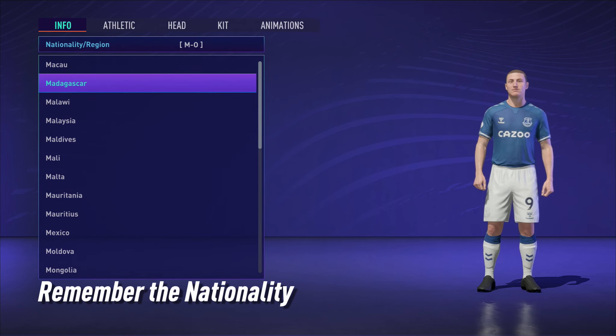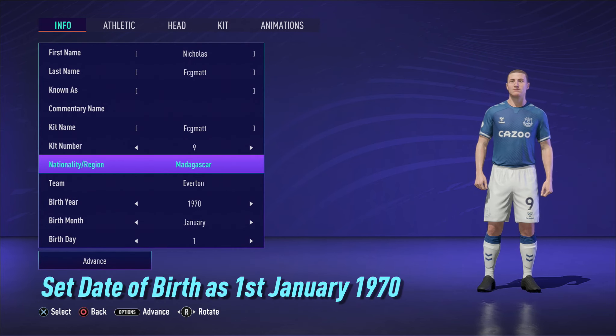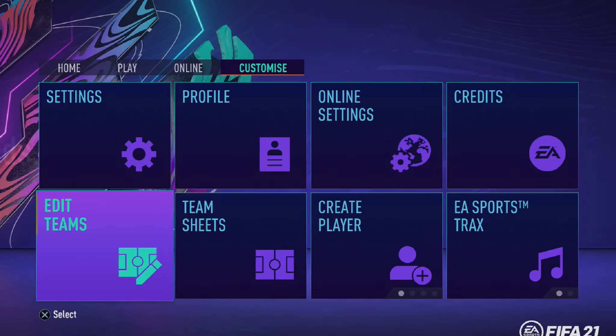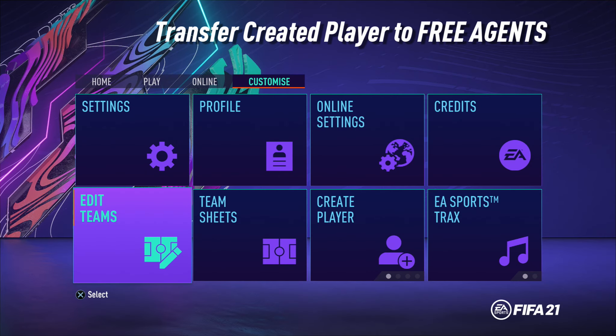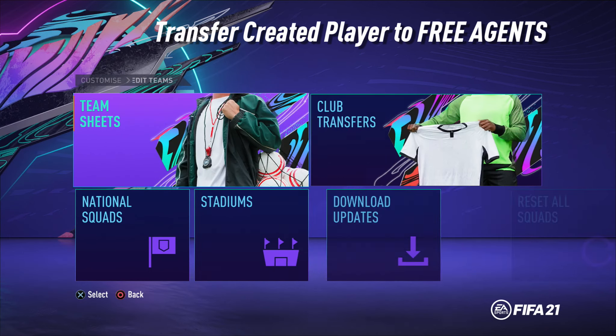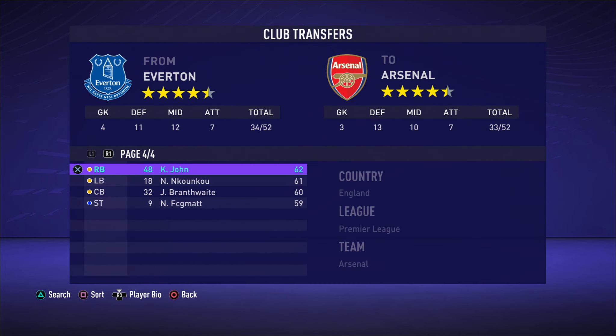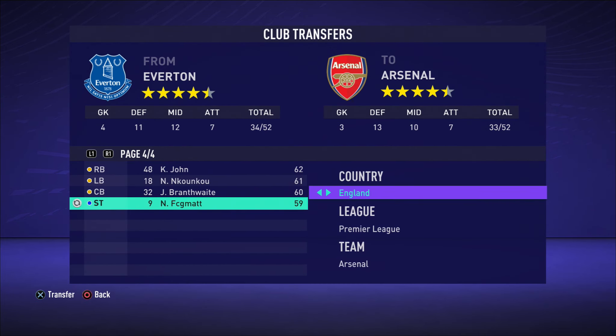This is where it changes from FIFA 20, because where it says team, we would have made that a free agent. But you can't actually do that in FIFA 21, so you will have to manually transfer your created player into free agents. The next step is to go into Edit Teams, go into Club Transfers, use the team where you've placed your created player, click on your created player and make him a free agent.